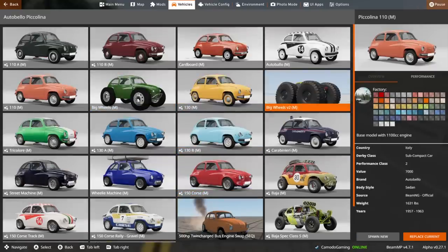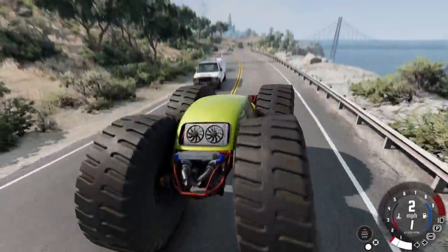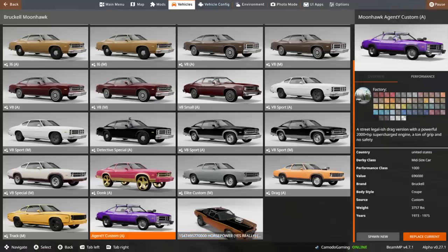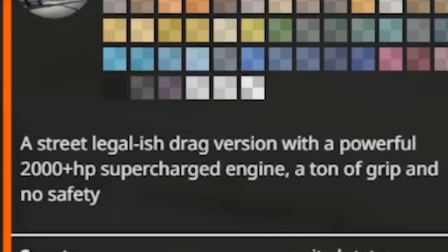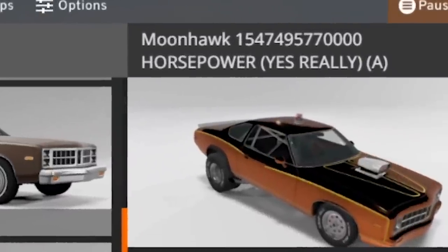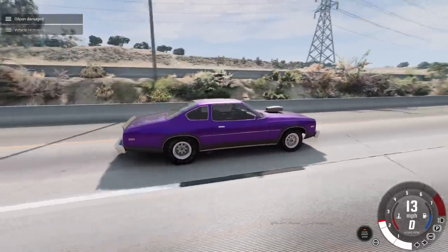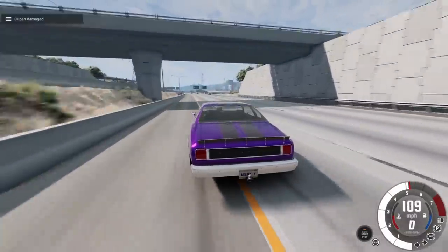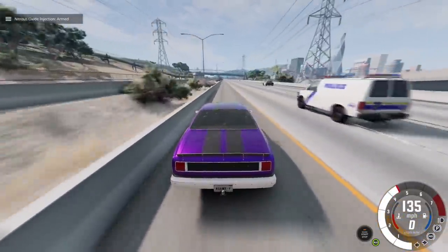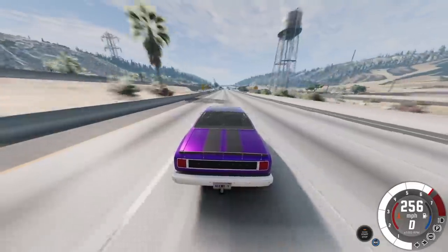There's another Auto Bella configuration with big wheels — and a big wheels version two. This one actually looks good because the connectors are in there. As soon as I said that, the wheels popped off. There's an Agent Y custom Moonhawk — a 2,000 horsepower supercharged street-legal-ish drag version. Then there's another config with over 1.5 trillion horsepower. The Agent Y tune — this is the proper way to use the mod. 2,000 horse — it doesn't hook up well, I should be on the drag strip.